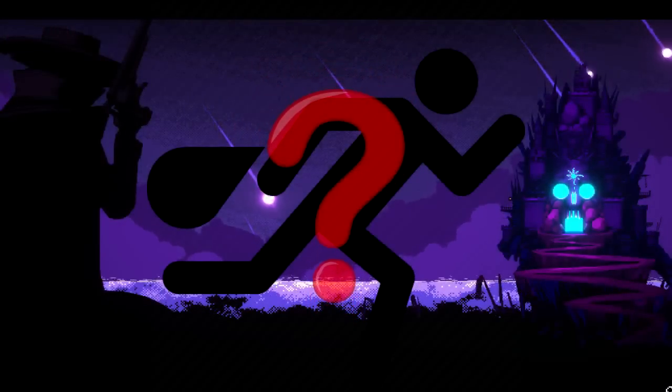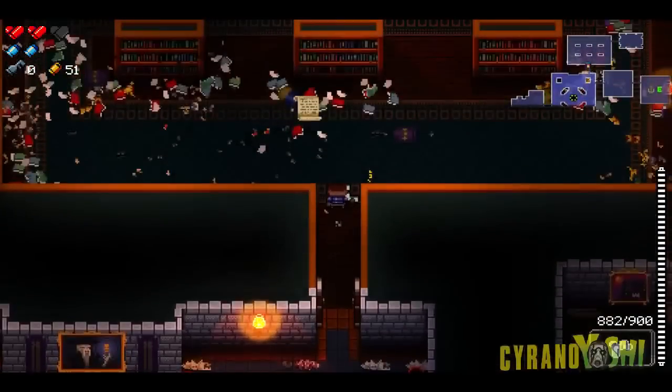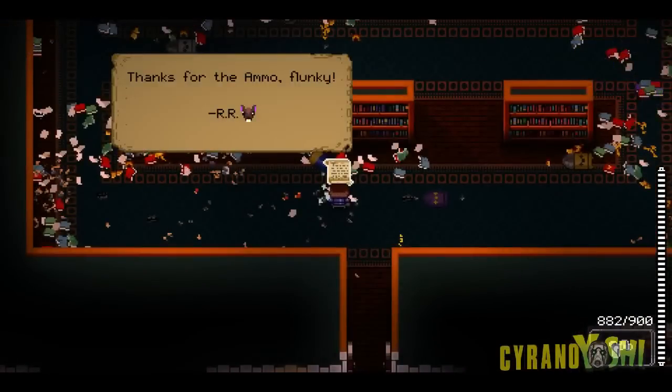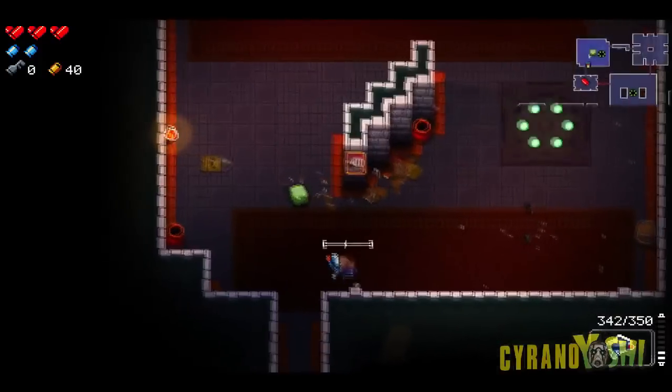Ever been robbed in the Gungeon? Leaving behind ammo drops or other consumables may seem like a tactical decision, but sometimes when you come back it's been pinched by someone known as the resourceful rat. It's a risk leaving things behind, although it's rumoured you can catch him in the act and scare him off for the rest of your run.